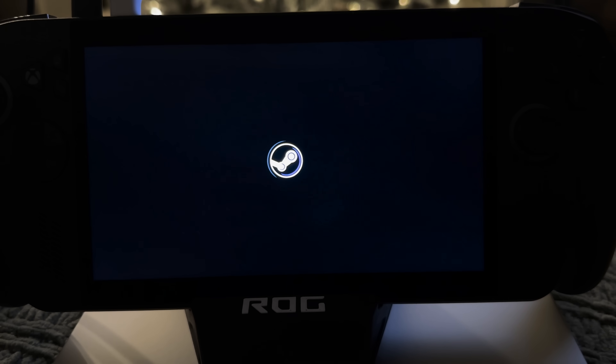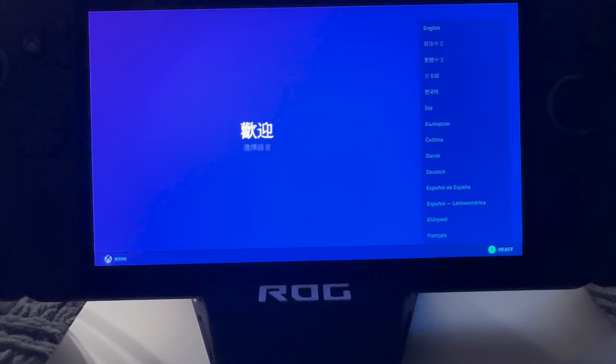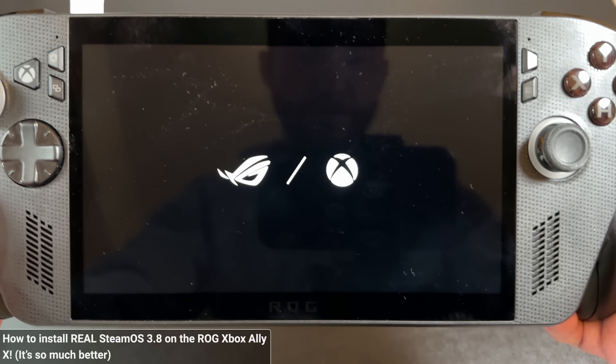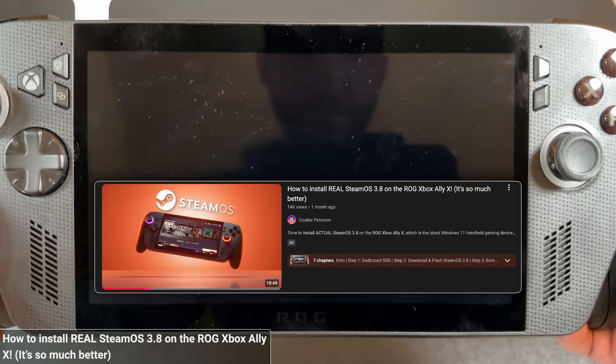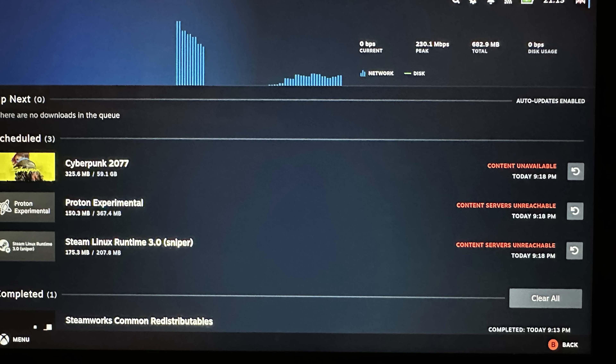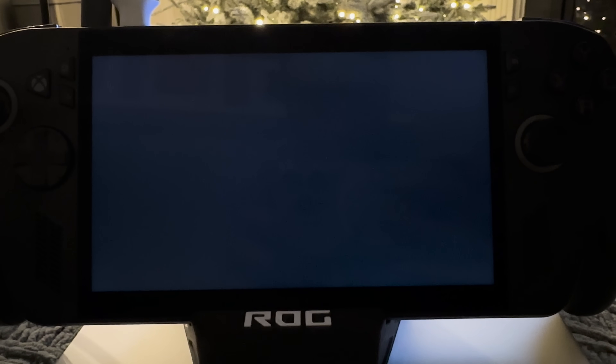After reboot, I got a very SteamOS-like onboarding sequence — time zone, language, WiFi, and then a login to Steam QR code prompt — and then I was pretty much good to go. Right away there's a point in CacheOS's favor over SteamOS: the top right button actually opens the right side menu, and the Xbox and ROG buttons open the left side menu as they should — all the buttons are working. However, when I tried to start installing games they were all getting corruption errors, but I saw a minor update was pending. I installed that through the Steam interface, let it reboot, and then all my games could install just fine. Moral of the story: keep your system updated.